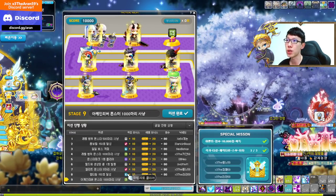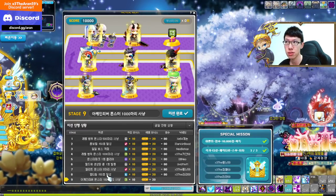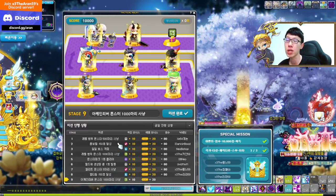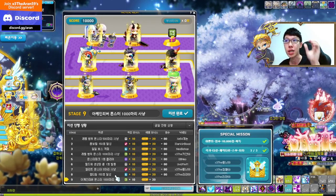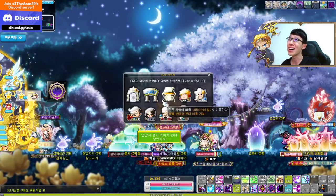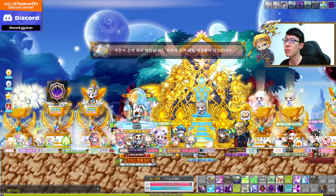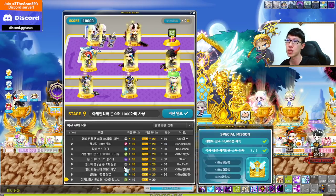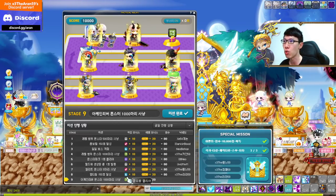Stage eight requires 150 multi kills — note the difference: combo kills mean each mob you kill gives one combo, while multi kills require hitting multiple mobs at once to trigger the multi kill pop-up. The easiest way is to go into Dimensional Invasion, or use a character like Kanna outside of Dimensional Invasion for faster multi kills. This stage requires a mage at level 200.